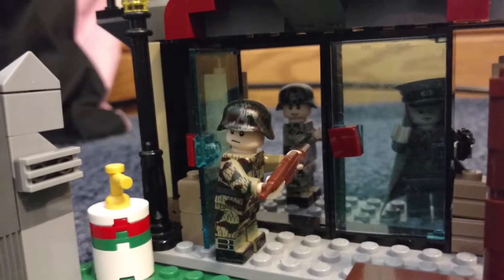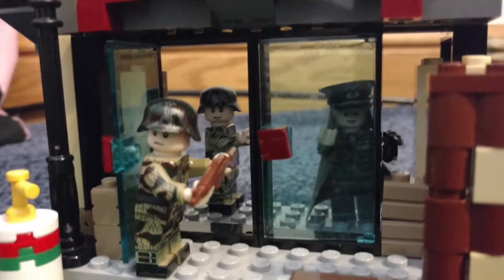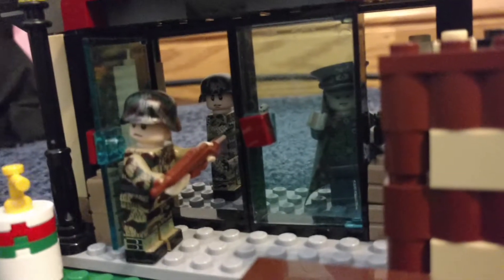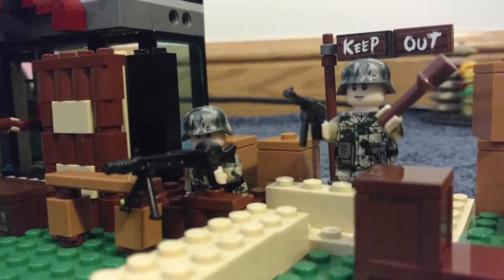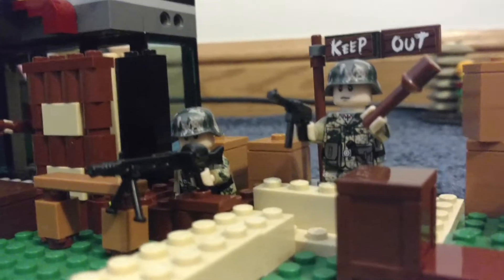Here we have a guy with a Gewehr, and a guy with an MP40 back there. The American's goal is to try to get this captain — they want him dead. Those two, well all of them really, but those two mostly are protecting him. And he's shooting through a little hole with his C-96. Moving over here, we have an MP40 guy with a potato masher grenade by a keep-out sign.